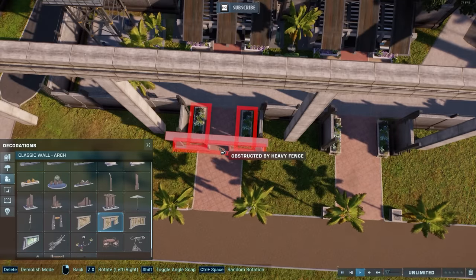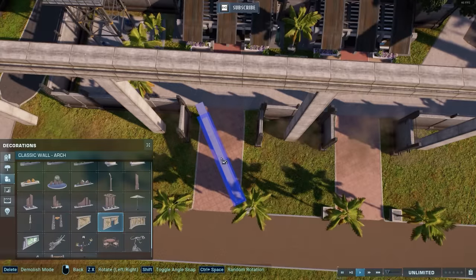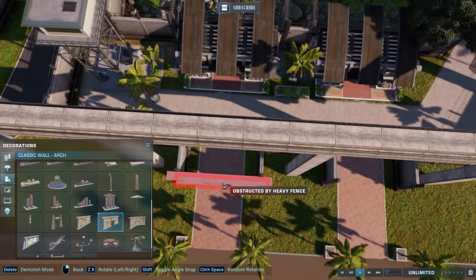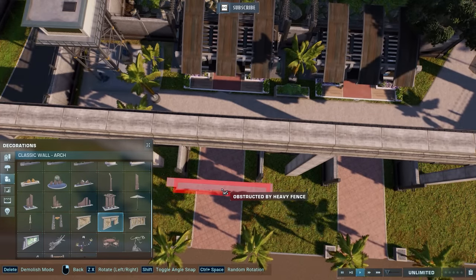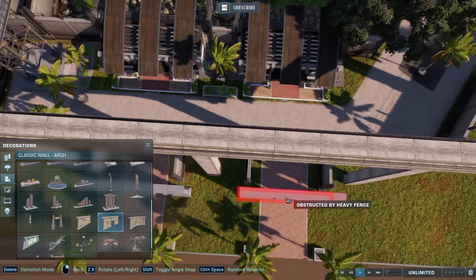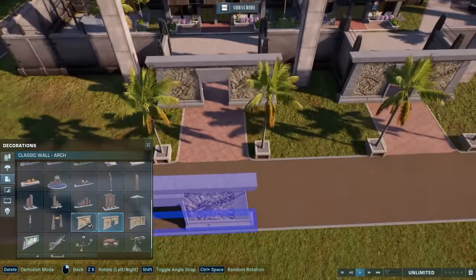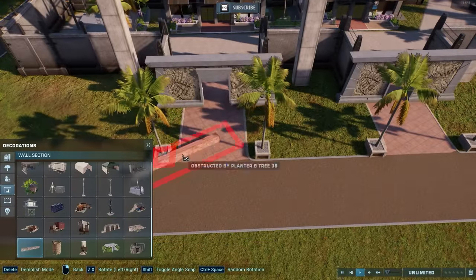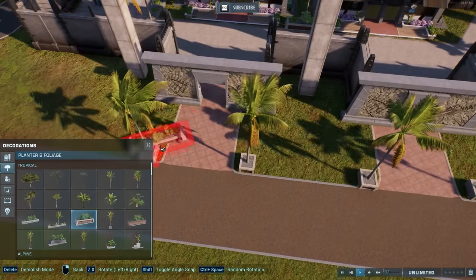Even though I have this beefy PC, Mini Nooblar is so detailed that the frame rates are starting to drop. We're still comfortably between 50 and 70 FPS, fluctuating. But considering that Mini Nooblar is only a small portion of the available space on the square map, that's saying something. I'm scared for when the time comes that I'm going to try to fill the whole square with a park.